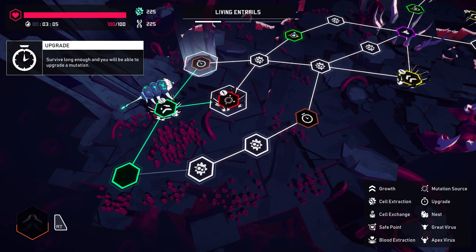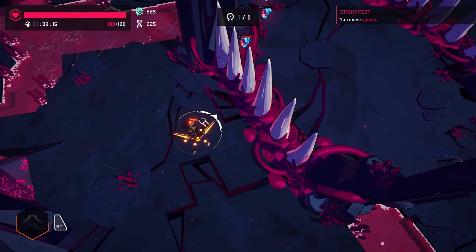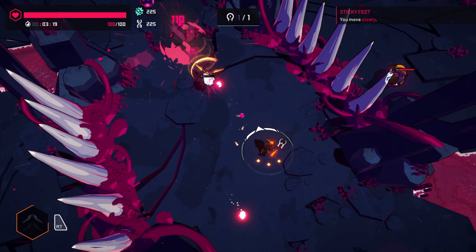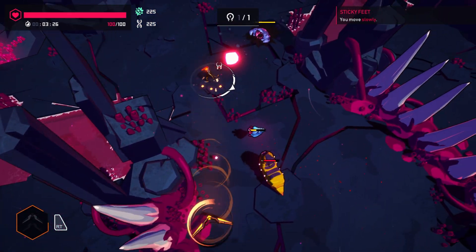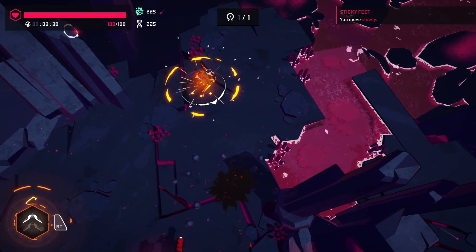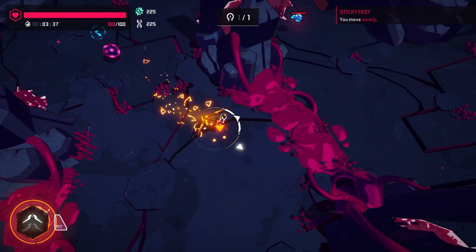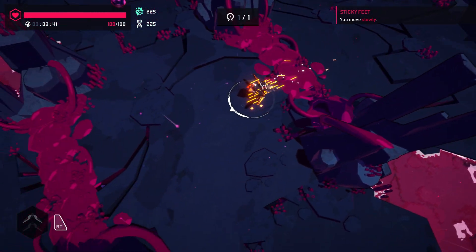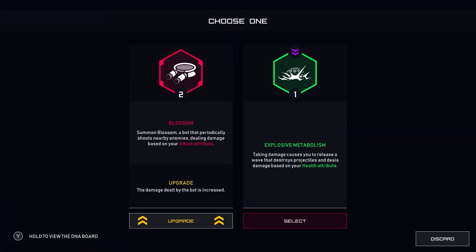Exterminate all threats to obtain a mutation, survive long enough and you'll be able to upgrade a mutation. My active ability seems to charge pretty quickly, so I don't need to be too frugal with it. And I got the thing — Explosive Metabolism: taking damage causes you to release a wave that destroys projectiles and deals damage. Let's just upgrade Blossom.